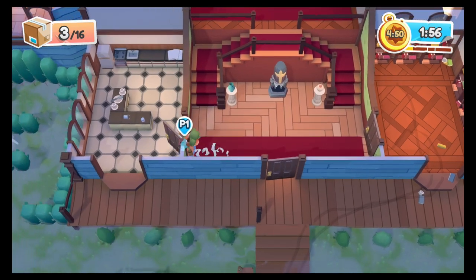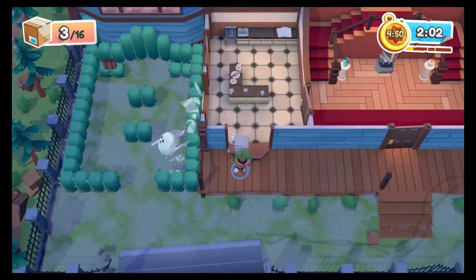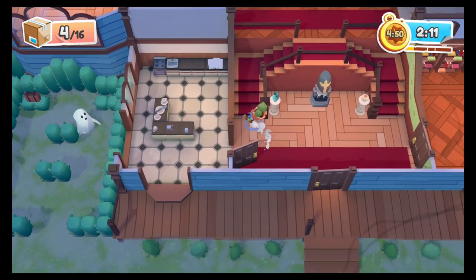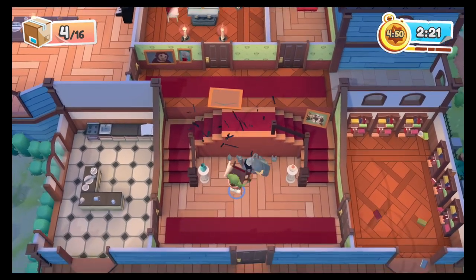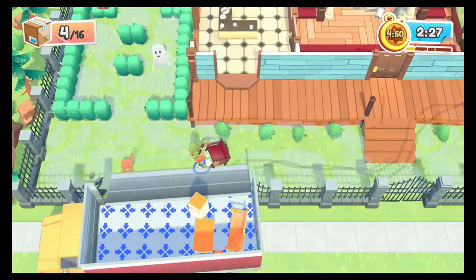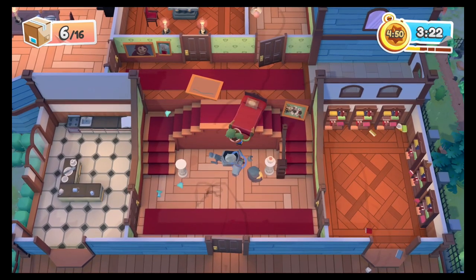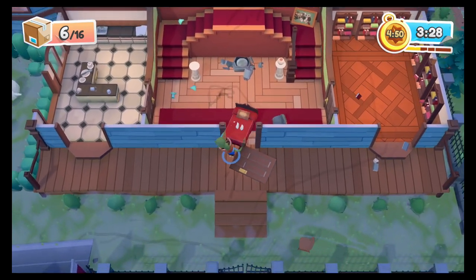We gotta get the fridge — unplug it! Oh no, I broke that glass! The stupid chair escaped — I'll deal with him later! We gotta head upstairs, there's some stuff up here! Jump down — oh, I knocked down the knight armor! Get in the truck! I'm gonna get this bed out the door. Jump down — oh no, it's stuck! There we go, out the front door — knock the door down!